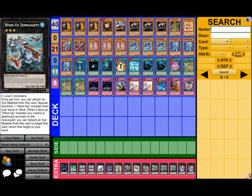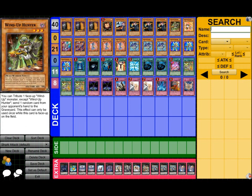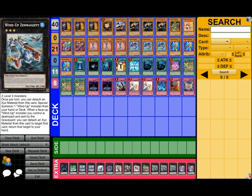Triple Zenmighty — this is your engine and the deck just goes go go go. The easiest way I do the hand loop is: Windup Rat into Hunter, XYZ into Zenmighty, detach Hunter, special summon Rat, bring back Hunter, send a card to grave. It's pretty self-explanatory — there's a billion other ways to do it and you guys can tell just by looking at the list.